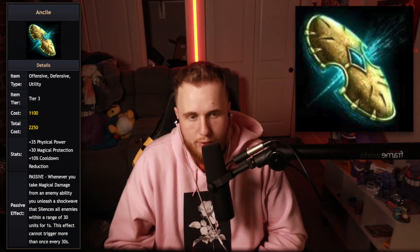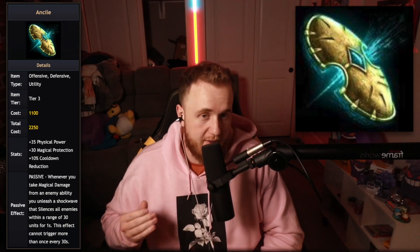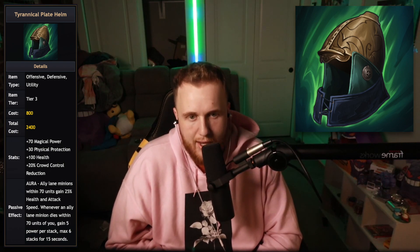Next up is Ansile — my vote for the worst item in all of Smite. 35 power, 30 magical protections, 10 cooldown reduction, and a silent shockwave for 30 units around you for one second, all for 2250 gold. It used to be 2k gold with 50 power and 30 protections — it's lost 15 power and gained 250 gold. With the current cost, I think lowering protections to about 25 and dropping the price all the way to 2k would help. It's just way, way too expensive for what it gives.